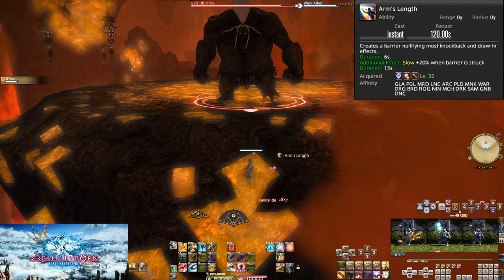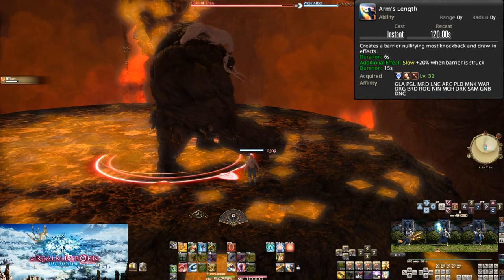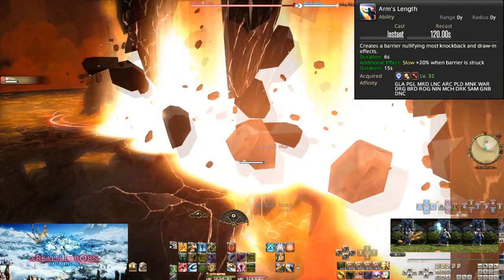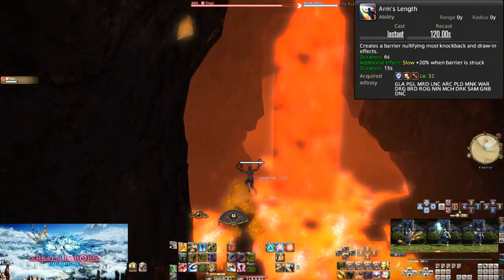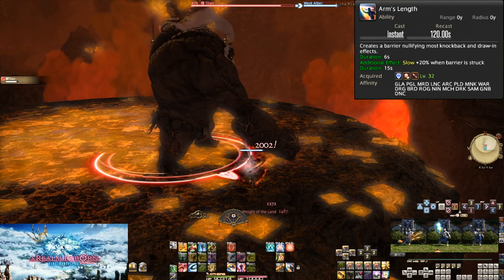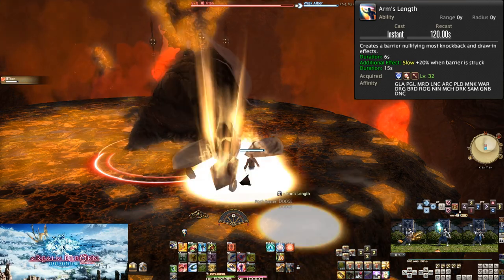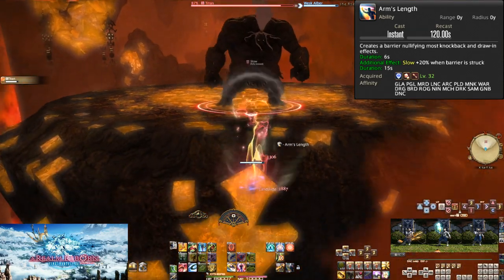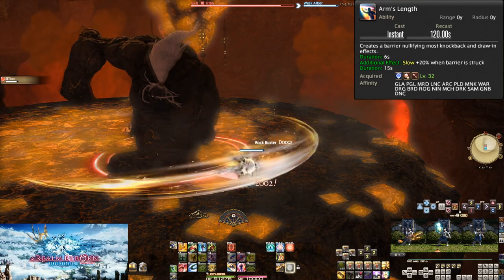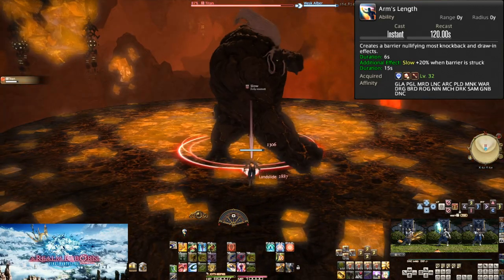You won't lose DPS if you get pushed away since you're a ranged job, but don't think that means Arms Length has no use. You want to stay within melee range pretty much all the time anyway, as most ranged DPS AoE attacks are melee-range skills, and you can react better to boss mechanics from near the boss rather than far away. Most importantly, you stay nearby your healer, who will likely want to be grouped up around the party for AoE healing. Using Arms Length to stay in melee range for a knockback will help your healer keep you alive.